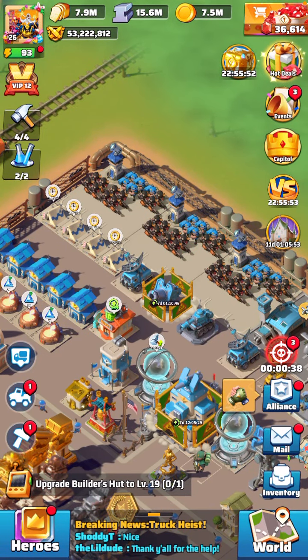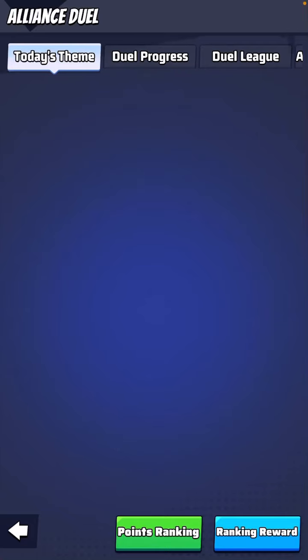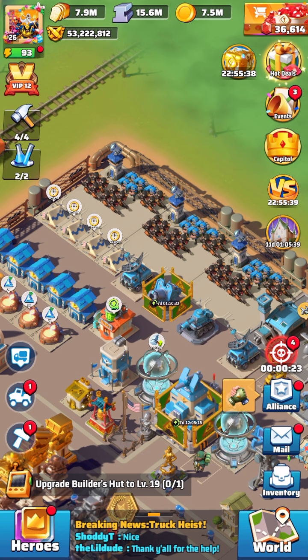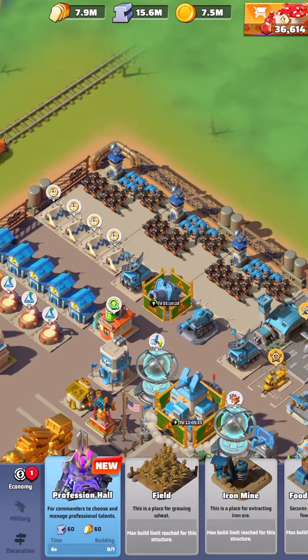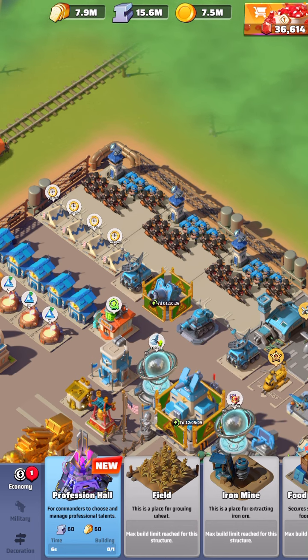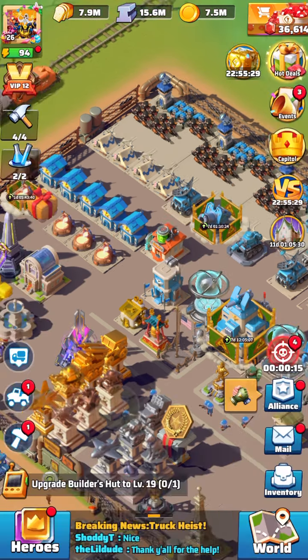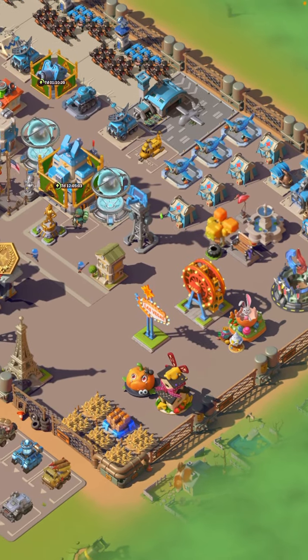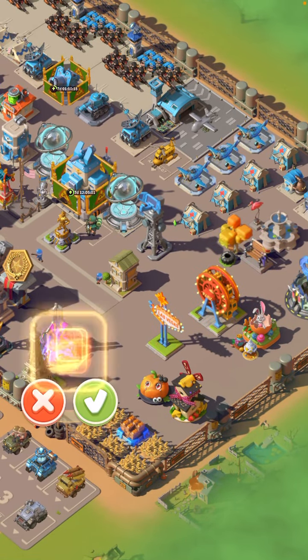All right guys, Shotty T here once again — we're on day four, the favorite day of the week. So I figured this would be a good chance to also talk about one other thing. We had a lot of stuff happen in the game today, so we have this thing called Professional Hall. I'm gonna go ahead and find a spot to put this — I'll probably do some reshuffling and redecoration — I'm gonna put it right here for now but I'll probably move it somewhere else later.